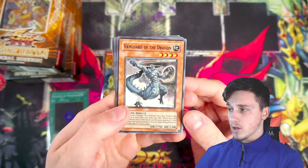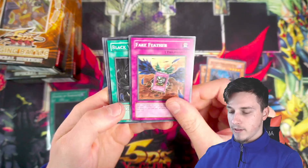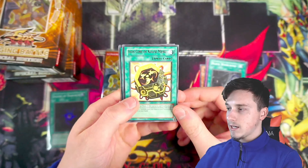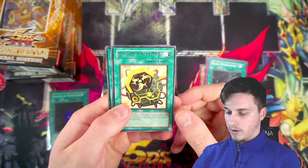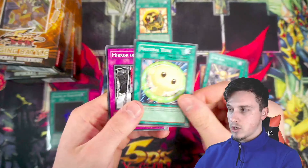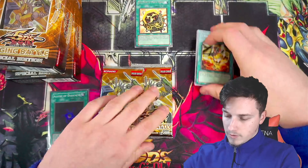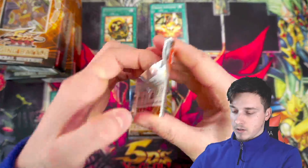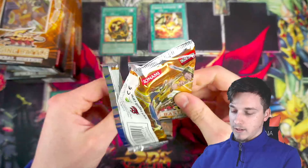So we start off with a Vanguard of the Dragon, Blackwing Shura the Blue Flame, Fake Feather, Black Whirlwind, and just an Iron Core Quacky Meru — kind of misprinted. The name is kind of like misprinted upwards, like the name's going a bit higher up. So yeah, interesting. These are kind of like misprint cards, guys. Junkbox, Natural Tune, Mirror of Oaths, and Urgent Synthesis. Because a rare with a misprint is always worth more than a regular rare.